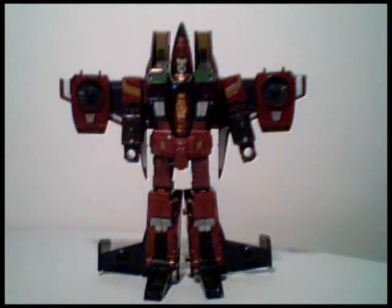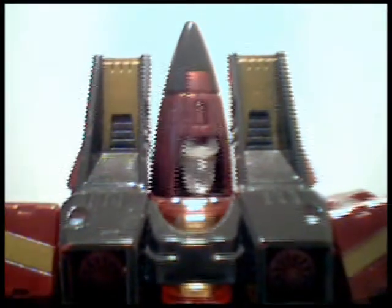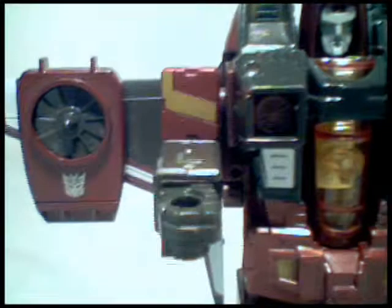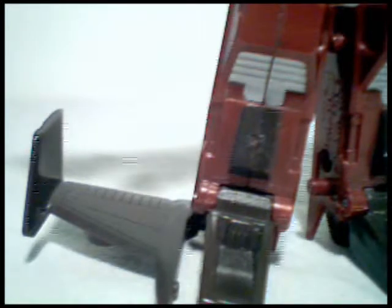Thrust's articulation is the same, however. Legs are on a ball joint. Knees bend about 90 degrees. Head movement, however, is even more limited due to the cockpit glass on back. Arms move up as well as out, and the elbows bend at 90 degrees. The tail fins can also rotate down — I'm not sure why, as I'd leave them the way they are. That's how it was in the show, but the option is here anyway for those of you that like to be unique.